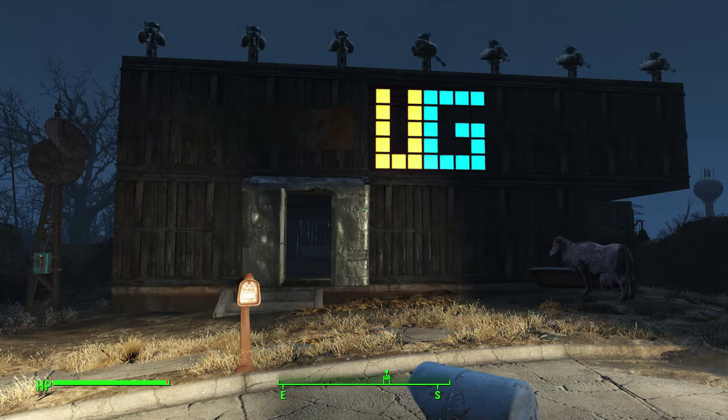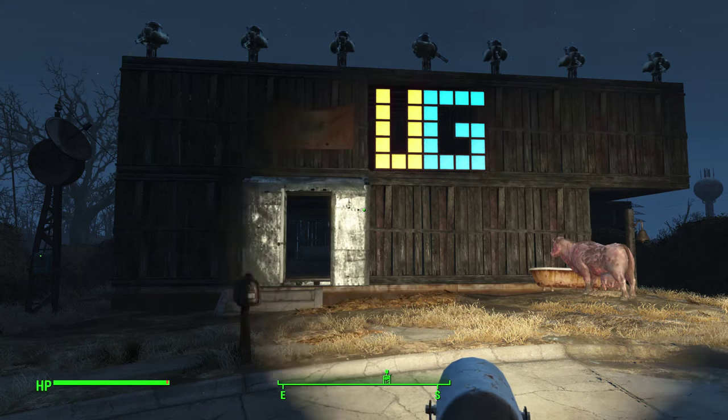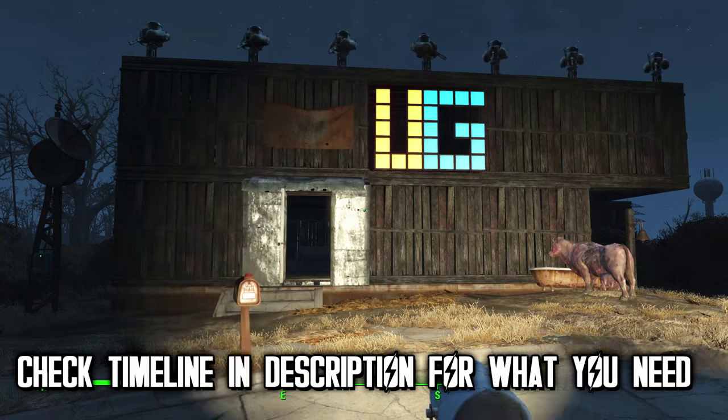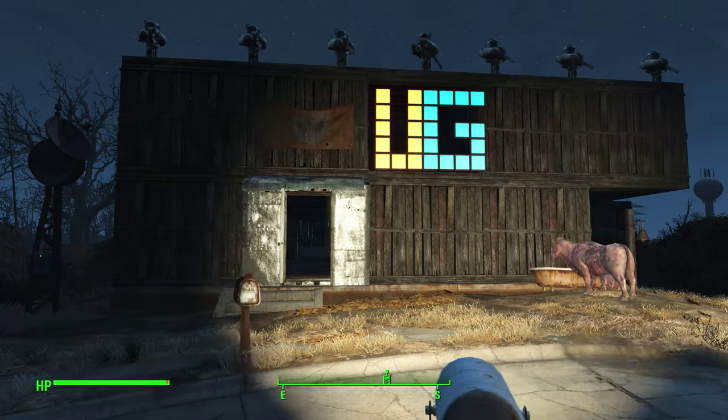Today I'm going to be discussing things like building a foundation, setting up walls, how to do a two-story building, how to do a tall building, generators, power, switches and lights, turrets, setting traps, and doing the little LED light that you can see right there where I spelled out UG.